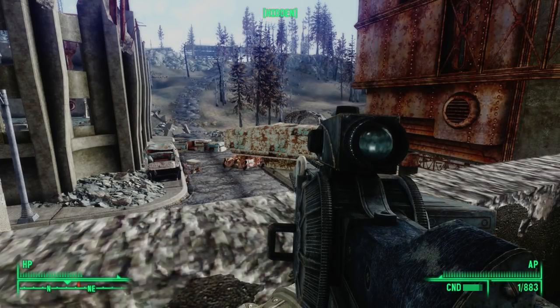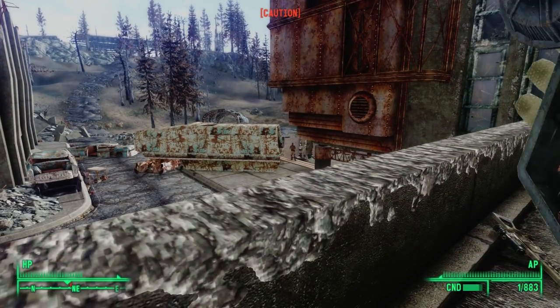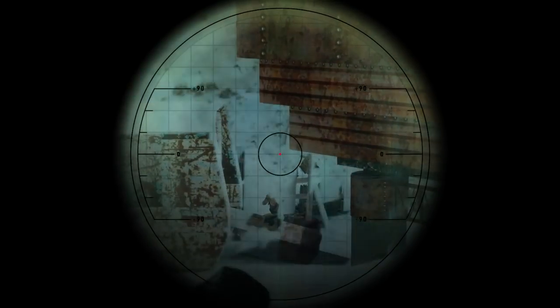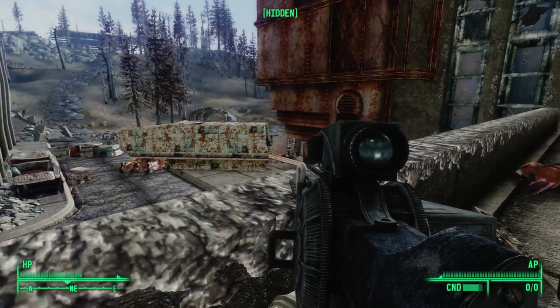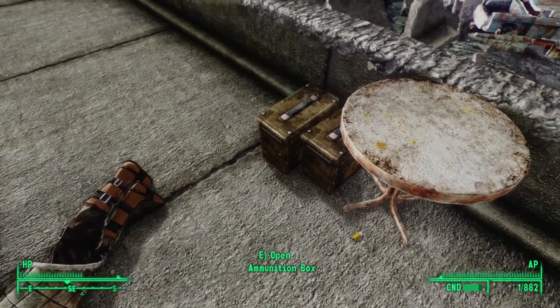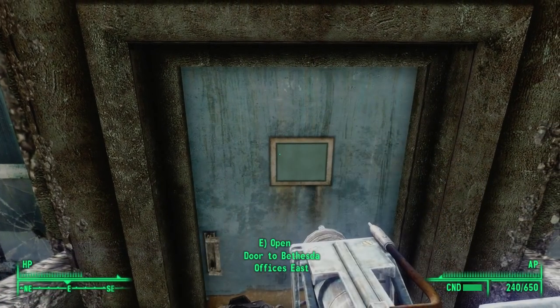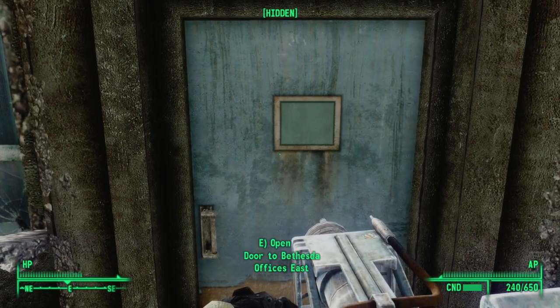Of course, the moment I stand up is the moment this guy leaves the truck. I'll loot his body later. There are two ammo boxes beneath a table here, and that's it for the sky bridge. We can continue east to explore Bethesda Offices East.